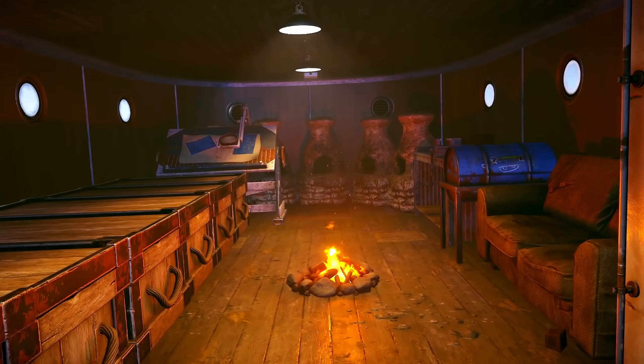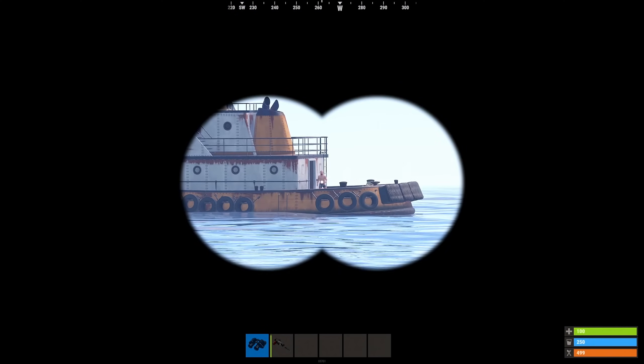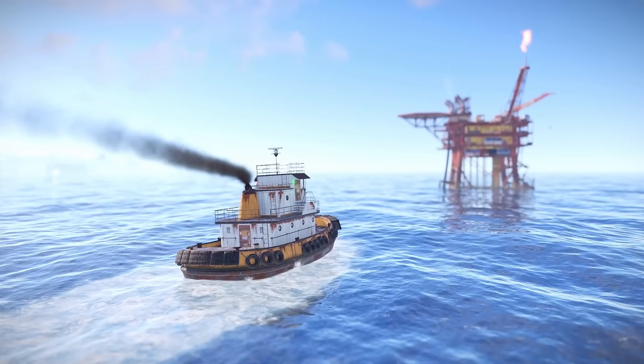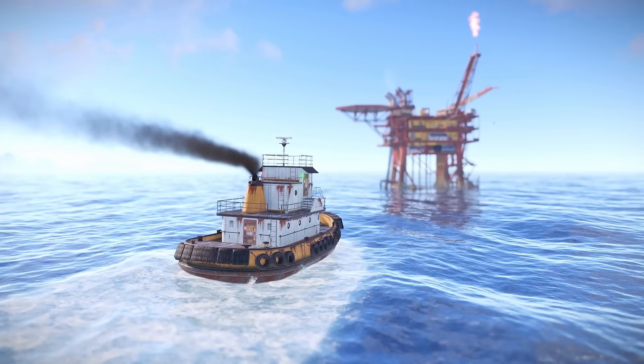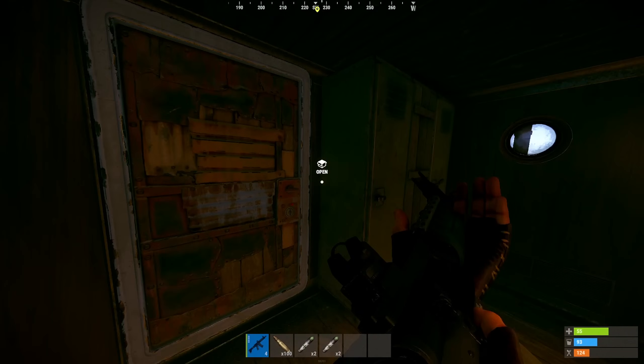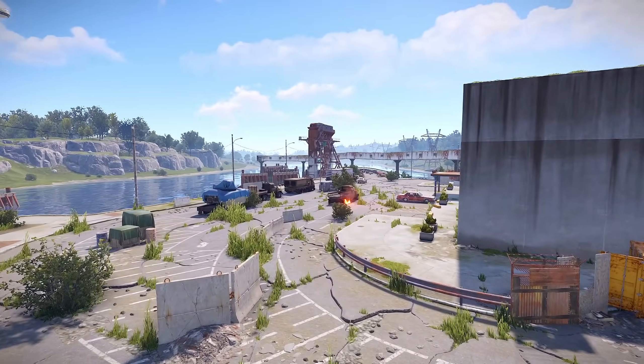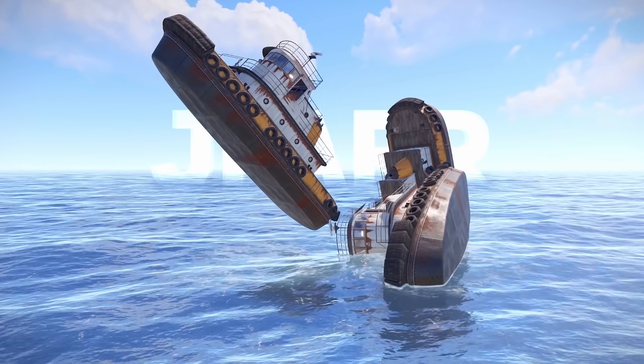Moveable bases have finally arrived, allowing players to safely store their loot far from the reach of others. This not only enables players to transport their loot directly to monuments, but also provides a moveable respawn point for quick re-entry into the action. We'll look at all the tugboat features and the new ferry terminal. Hey guys, Jafar here, and let's get started.